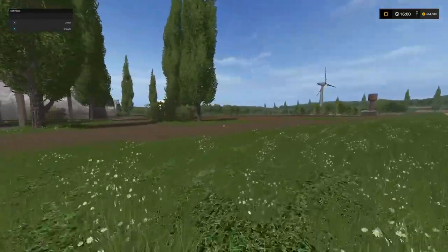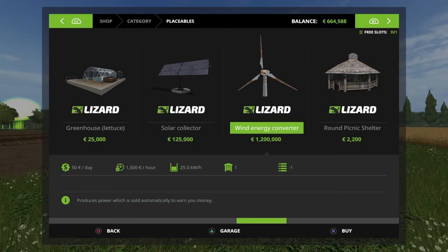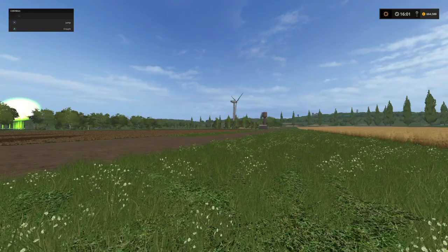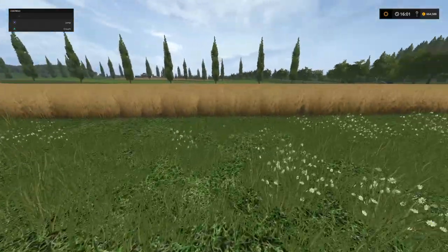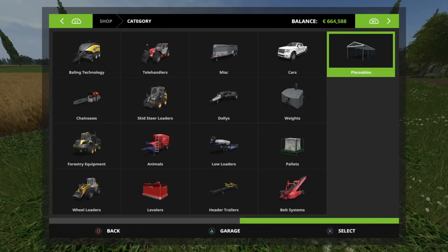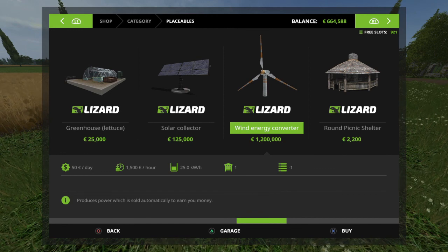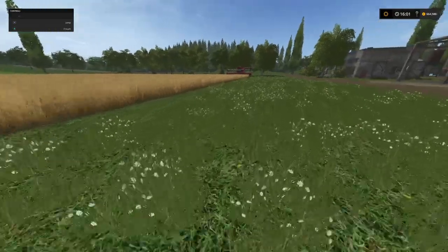I think it actually looks nice on the farm. The thing about it is, this will bring you in some money — 1,500 euros an hour. So if you're playing the game in real time and an hour goes by, the 1,500 euros an hour is going to cover your fuel expenses and your vehicle expenses. And you won't have to be forking out a lot of money for repairs and this, that and the other.